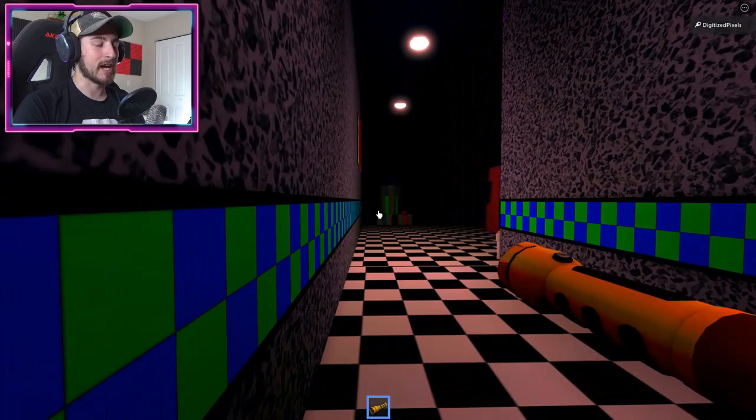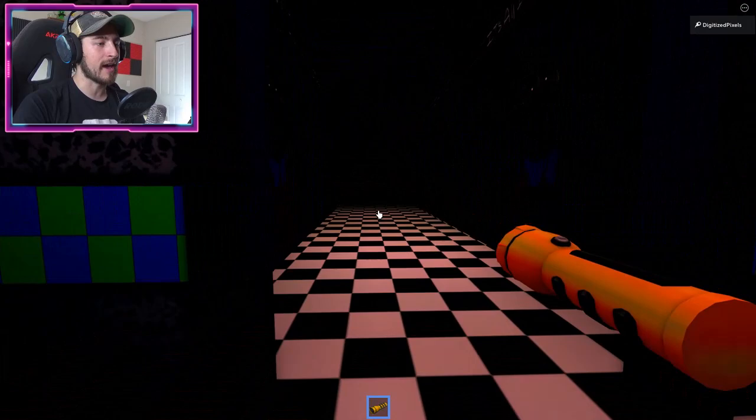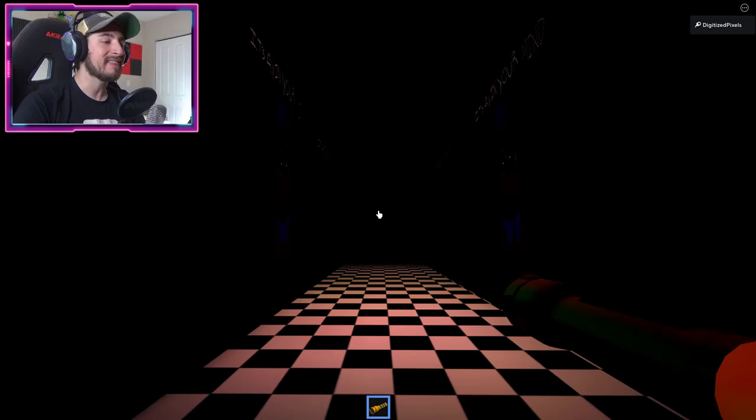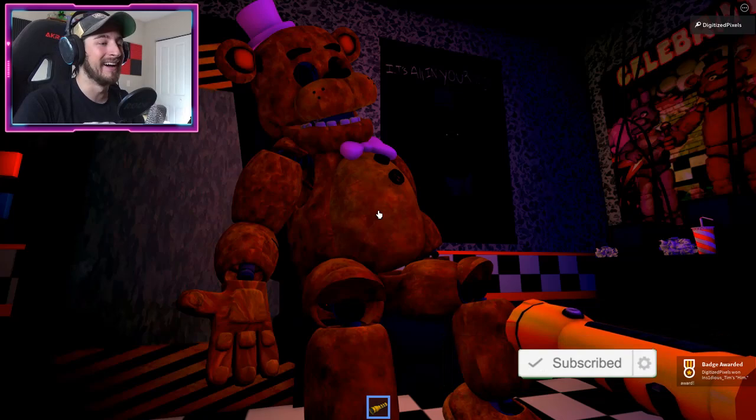Keep going and be careful — do not get oofed by him. If you want, you can get on top of the arcades here just to be safe. Once you're in the prize room, go to your left and head down this hallway. It's very spooky, but at the end is going to be the badge. Employees only — and there is Fredbear. Get close to him and you will get him.